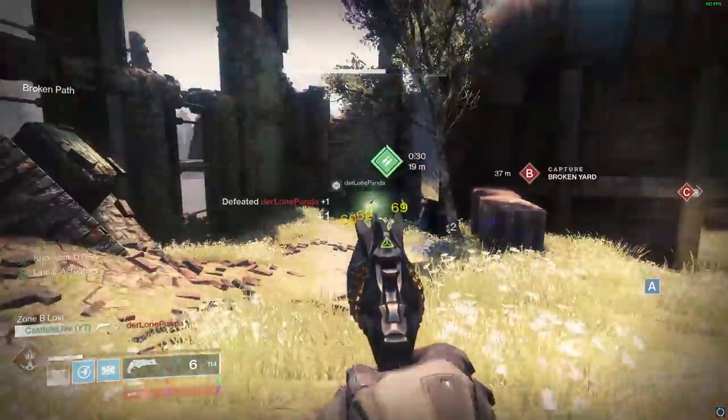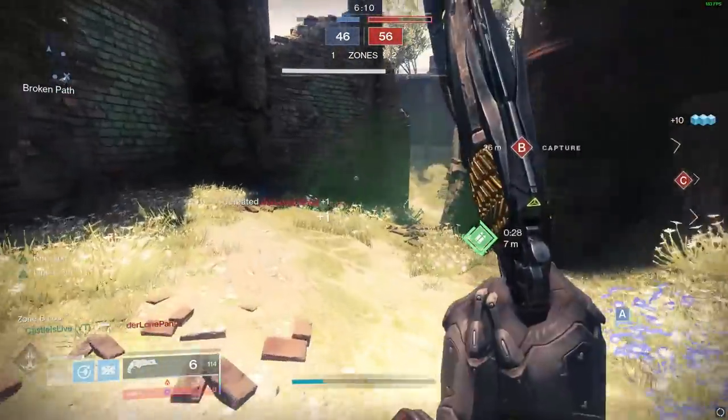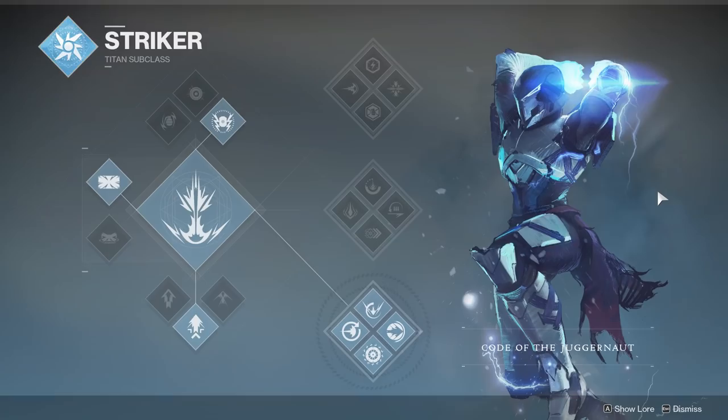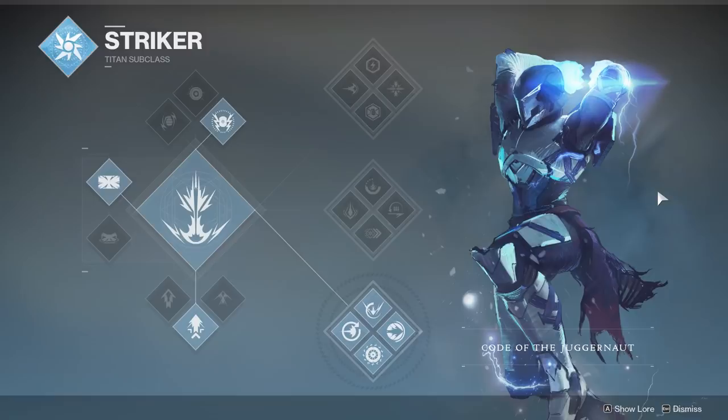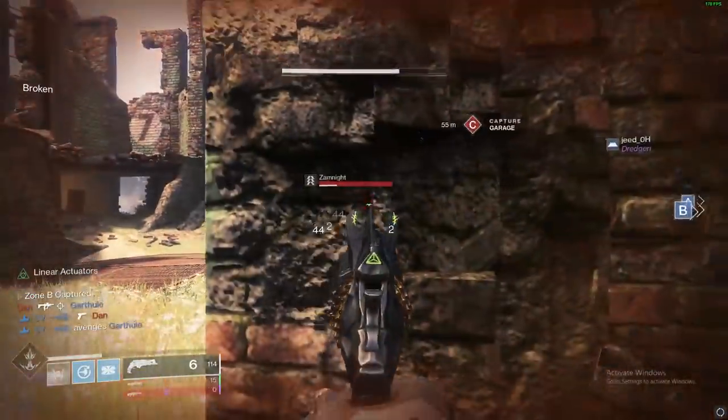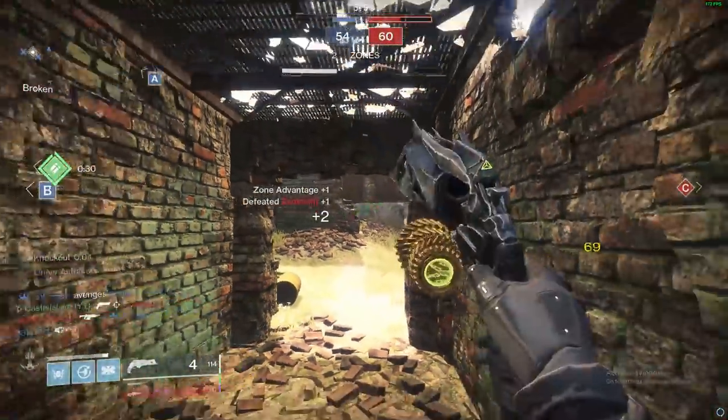I've grown to love the bottom tree on both Striker and Sunbreaker, and then middle tree void. But today I'm going to share how you can dominate on a titan while using bottom tree striker as the example. This will apply in all types of PvP. If you're a brand new titan, all the bases are going to be covered. If you feel like you're an expert titan, I promise you you'll learn something from this, but feel free to share your thoughts below with others.